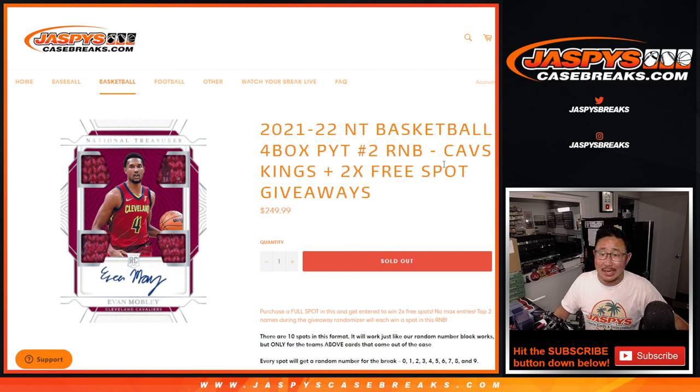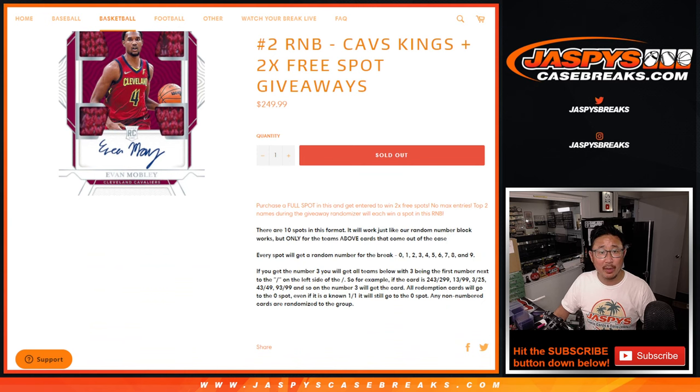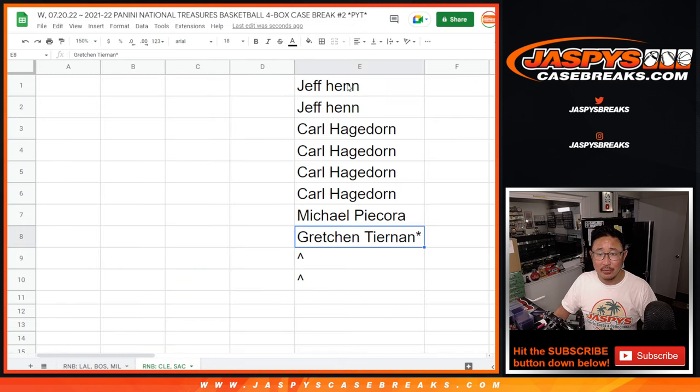Hi everyone, Joe for JazzPeaceCaseBreaks.com with a quick two-team random number block randomizer — Cavs and Kings. This is for pick your team two. There are the instructions on the number blocks. I think this group knows how this works.